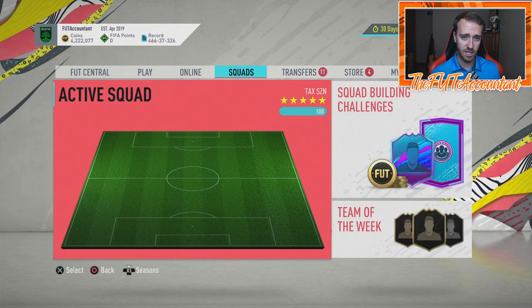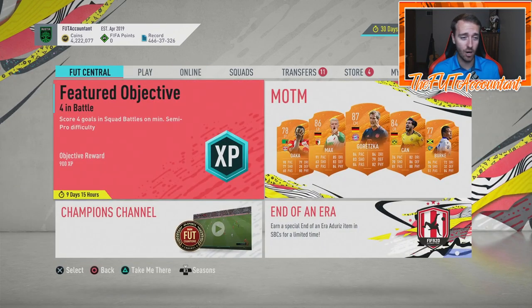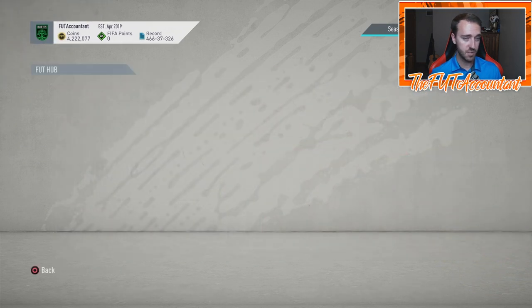Maybe they'll drop some objectives today. People have been talking about Sissoko, Ferland Mendy, and Ryan Kent all getting these super upgraded cards — but that's just hype at this point until we actually see something come out today. A lot of question marks still going on with this promo until we actually figure out what's happening.